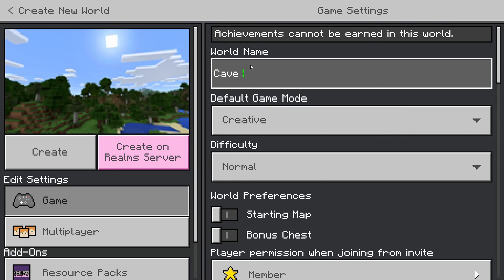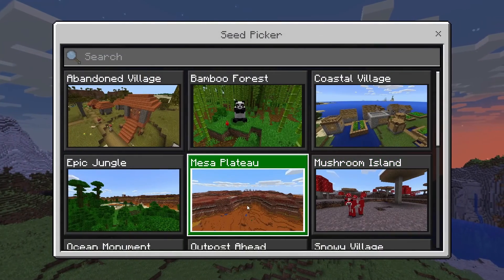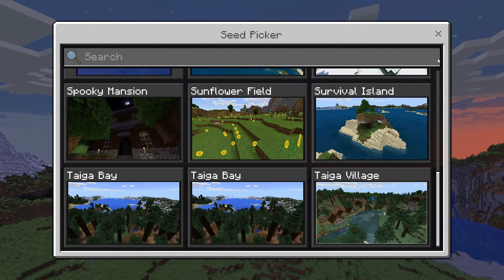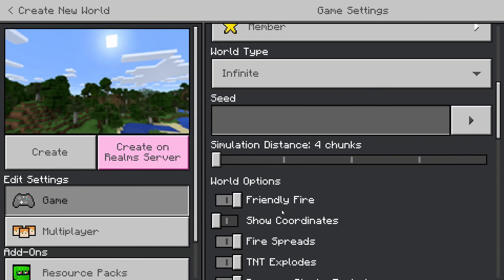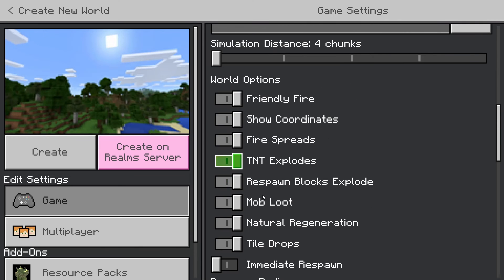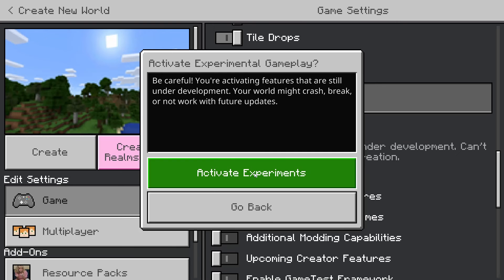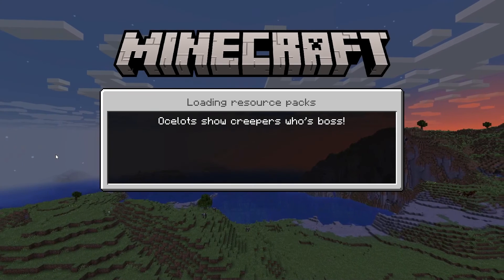So I'll just name it Caves and Cliffs Part 2. It doesn't look like they added any seeds to this update, so no particular seed we're going to use. Vanilla experiments — that changed. It used to be Caves and Cliffs experiments, but I guess they did just release that.